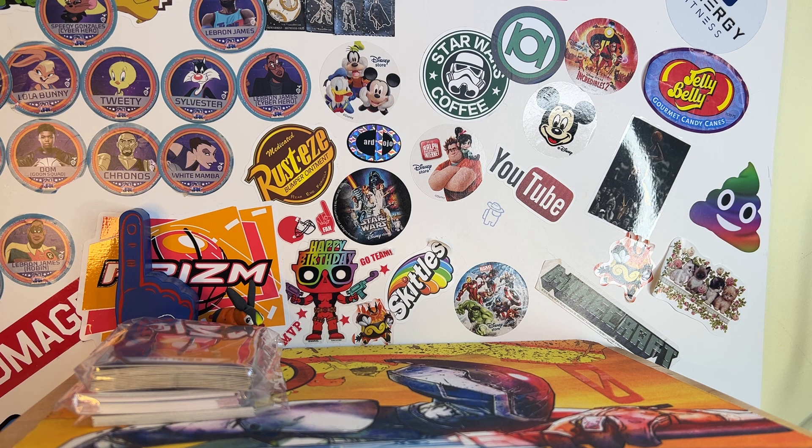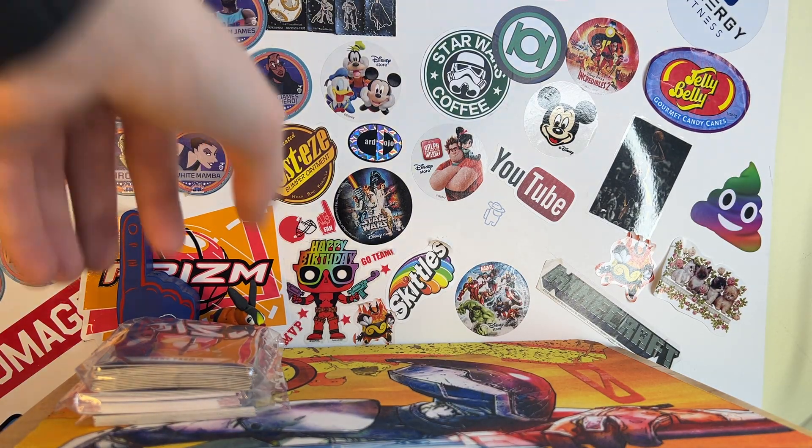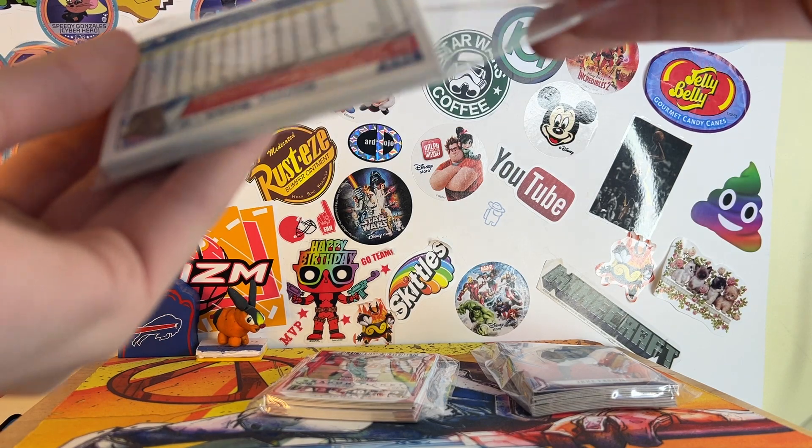They always have sticker books on the free table and I always grab something. Even though this is my fourth one of these, I have two new 2021 sticker books, so that's cool. And then for the free packs, I got two football and one baseball. There are some good cards in these — they're all Topps Opening Day.